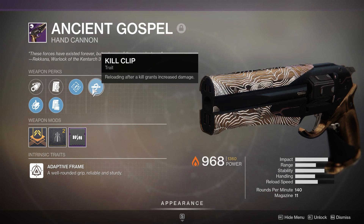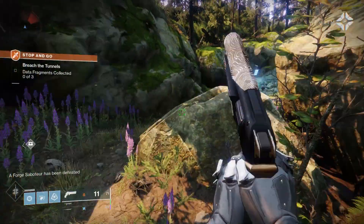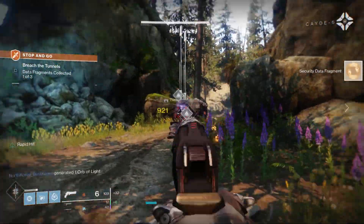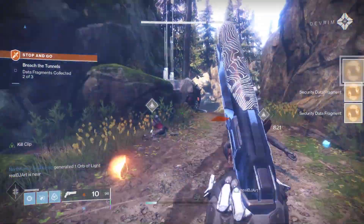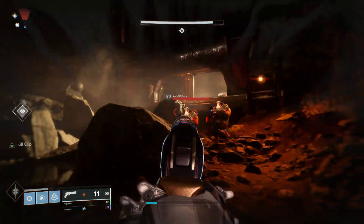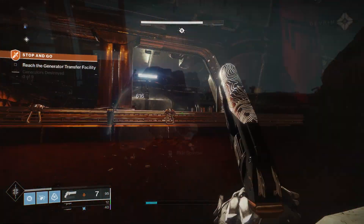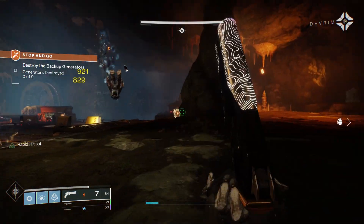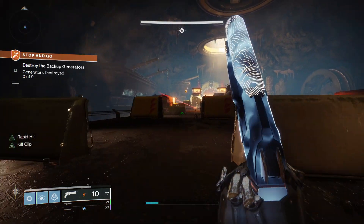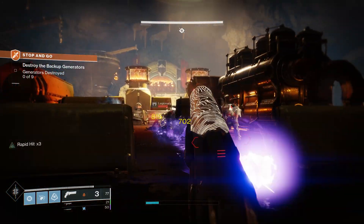The thing about this weapon is yes, it's a little bit hard to farm — it is a raid weapon. But if you get one, you have a pretty good chance to get a good roll, because the perk pool is absolutely insane. There are only four perks in the first and second perk tiers, which means you don't have a lot of chaff thrown in — just good stuff. In that first perk tier you can get Rapid Hit or Outlaw, increasing your reload speed easily. Then in the second perk tier you can get Kill Clip or Swashbuckler as damage-boosting perks, Dragonfly, or Rangefinder for PvP.